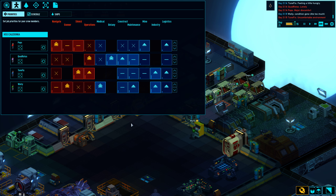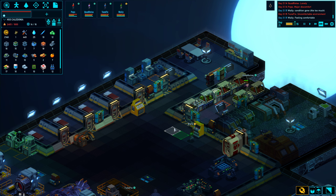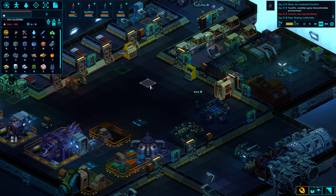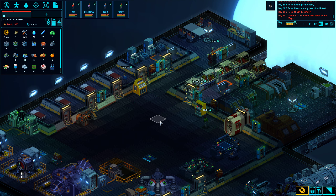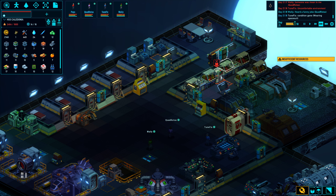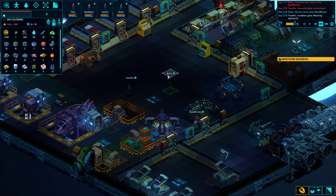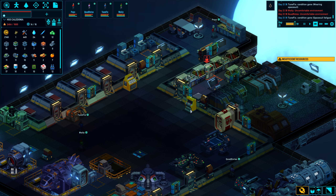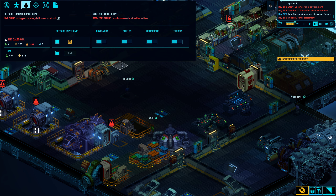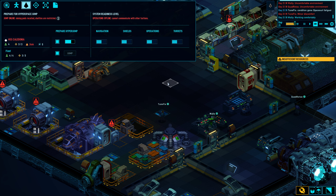That looks good. Peps, don't be mean to Quad. And Quad, don't take it out on Wally. Okay, so I think we are at the point where we can do another hyperjump. So let's view our systems and prepare for hyperjump, and let's execute a jump.